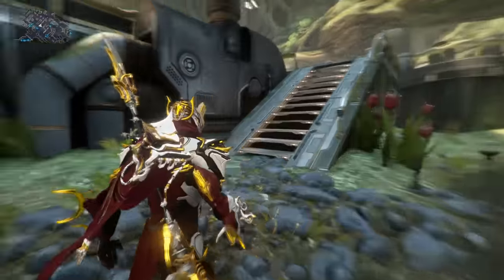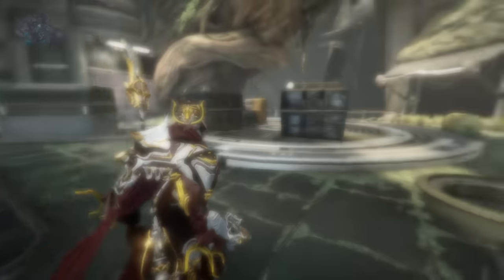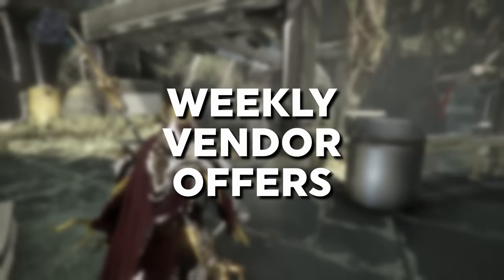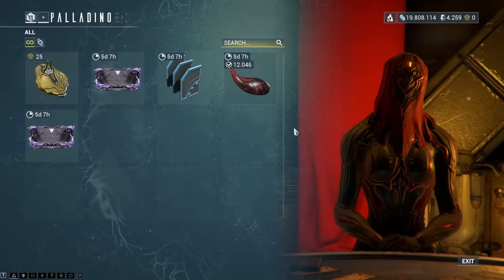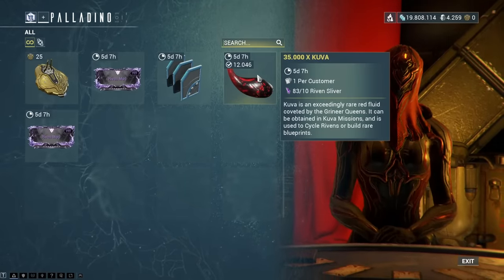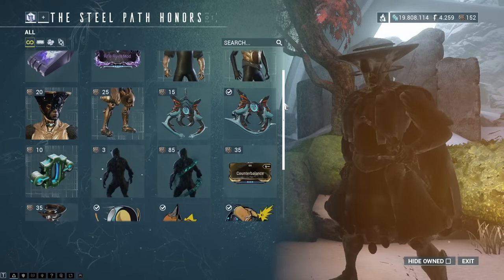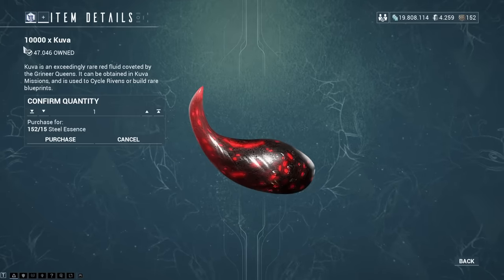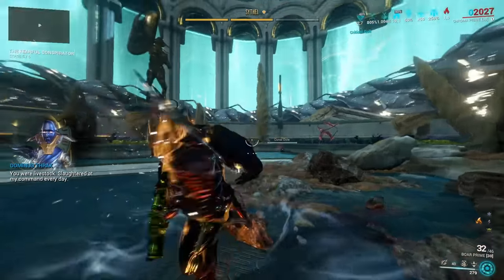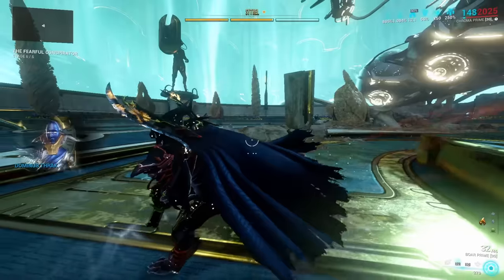The next point covers Rivens and Kuva — all the vendors from which you can get either Rivens or Kuva in exchange for certain resources on a weekly basis. Those would be Palladino in Iron Wake, which you unlock after the Chains of Harrow quest, Archimedean Yontar on the Zariman Tenno-0, and Teshin. I covered this extensively in my Kuva guide already, so go check that out for more details.